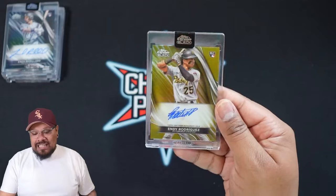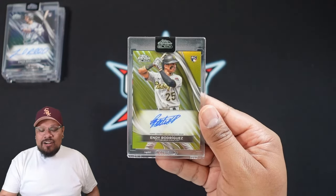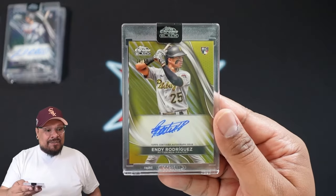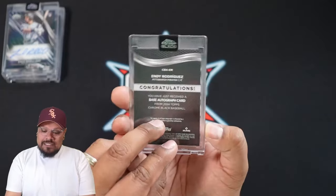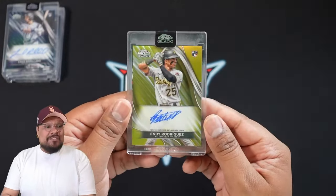For the final auto — oh, a Pittsburgh gold rookie auto! That's Endy Rodríguez on the gold, numbered 34 out of 50, an on-card rookie auto for the Pittsburgh Pirates. Look at that signature — scribble scribble scribble, love it! Endy Rodríguez is a catcher for Pittsburgh. What a way to finish off the video.